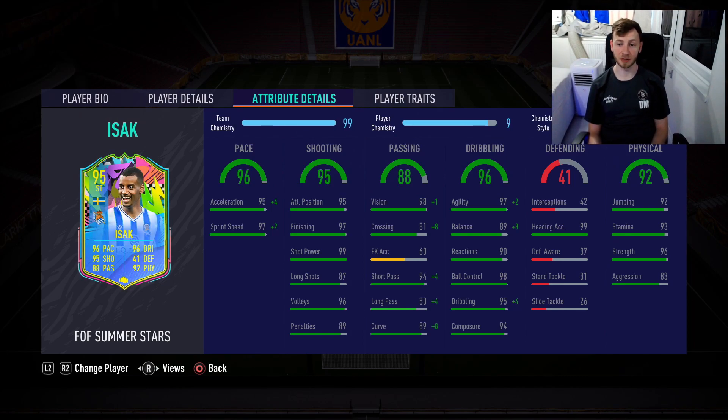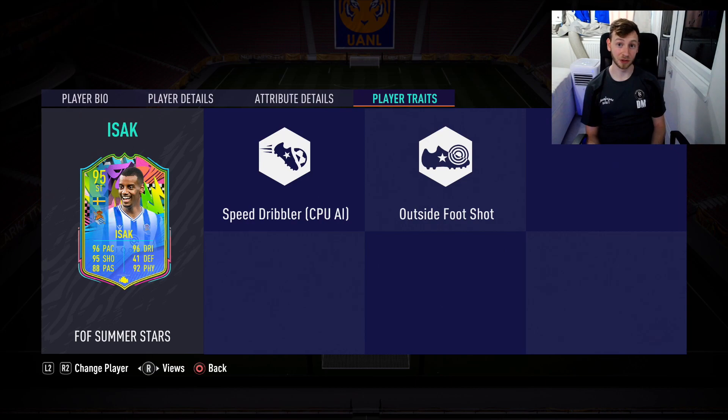He's got all the top stats to be one of the best players in this game. At 6'4" he's got 99 heading accuracy. Defending doesn't really matter. 92 physical, 92 jumping — at 6'4" with 92 jumping it's going to be very hard to beat him in the air. 93 stamina, high-low so he'll make runs in behind rather than tracking back. 96 strength, so he can go up against these big TOTS centre-backs. Player traits: speed dribbler, outside of the foot shot. What more could you want from a striker? Let's see how we get on in a game of rivals.